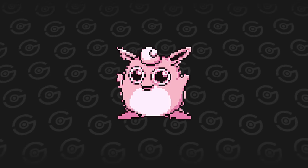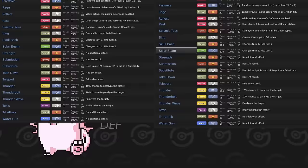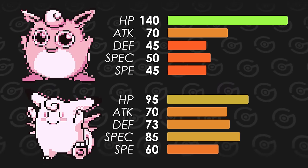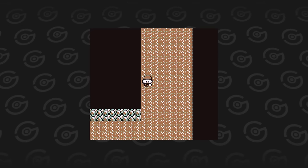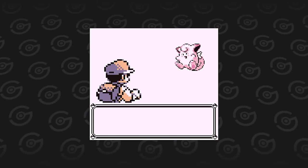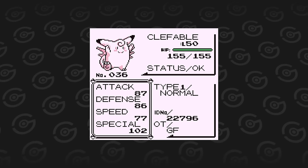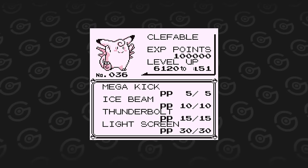Wigglytuff is just a budget Clefable. They get the exact same moves and the only thing Wigglytuff has over Clefable is more HP — a lot of it — in exchange for lower stats in every other stat except attack. Clefairy is a rare encounter in Mount Moon, but you should stumble upon one naturally. If not, it's a cheap buy at the game corner. Clefable can carry its own weight throughout the whole game. Just don't waste your Moonstone on Wigglytuff.